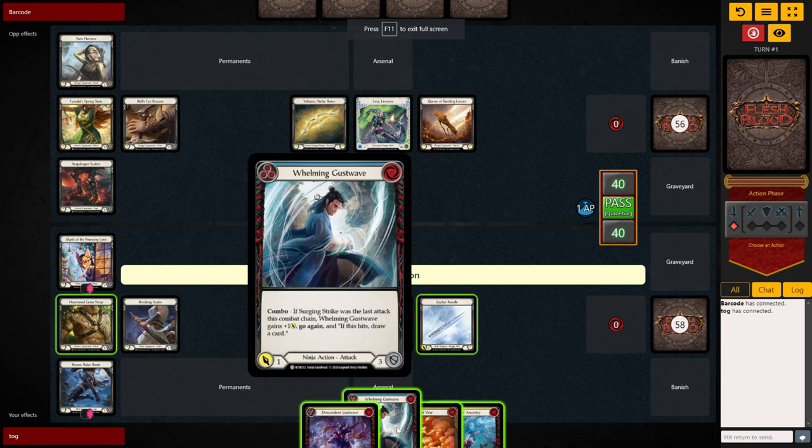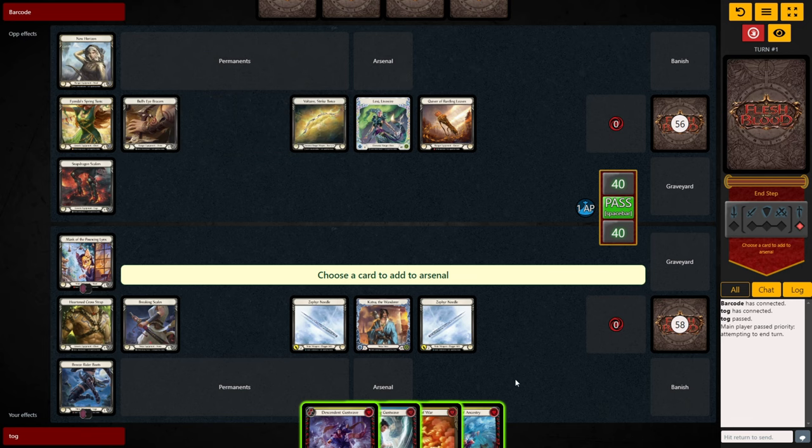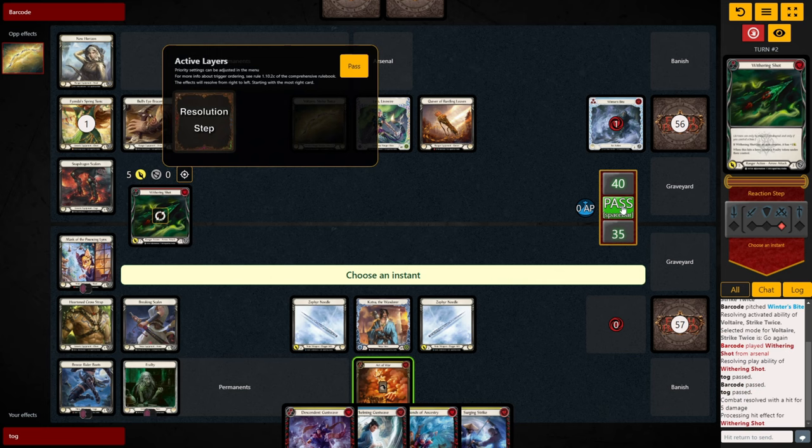I lost the die roll and I'm going first. My hand isn't the greatest, so I'm happy to just pass priority to see if they want to load in an arrow, and then we can look to punish. But the Lexi doesn't want to risk it, so they let us go to Arsenal. We throw our Art of War in there and pass it over. Lexi has a four-card hand — they pitch a blue to Voltaire, load in a red Wuthering Shot, and swing in for 5 with go again on-hit Frailty. But Zephyrs get around this Frailty token, so we actually don't care.